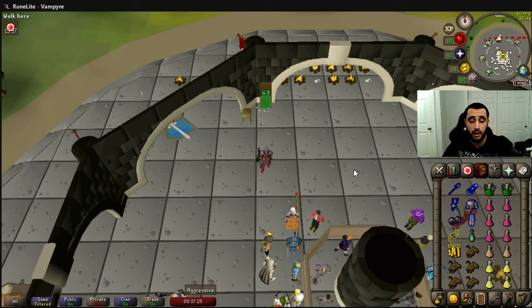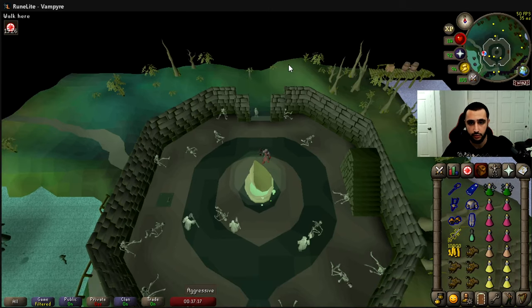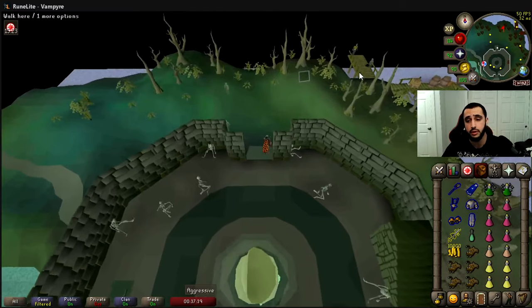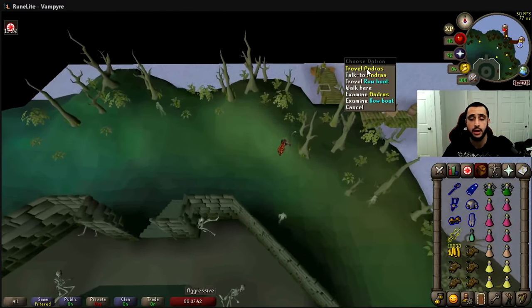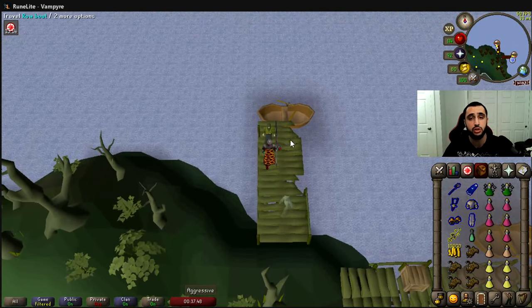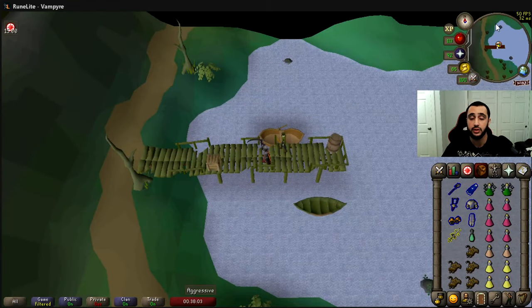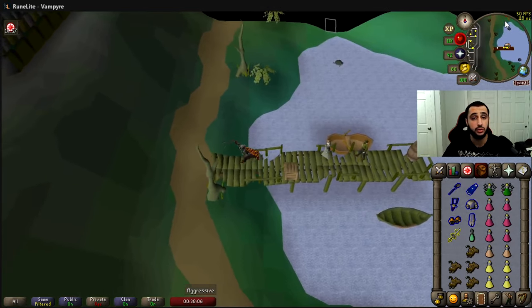The second and most commonly used method is using your Ecto-phial with 10k coins. Teleport to the Ectofuntus altar, run north to the docks, and hit Travel with Andross. It's worth mentioning that if you pay Andross 1 million GP you'll never have to pay the 10k coins for the ride again, which is useful if this is your primary method. Once you hit Travel, he pops you out at the dock right by the Theatre of Blood and you do the same run from there.